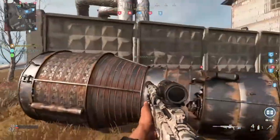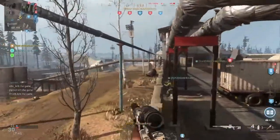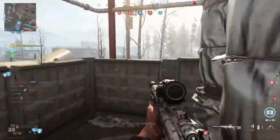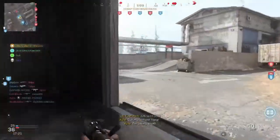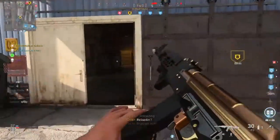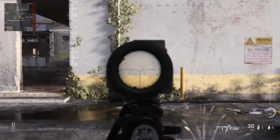Today we're going over the AS VAL. It's a submachine gun in real life, but in CoD they made it an assault rifle. We're going to be testing it out to show how well it would perform in Warzone. I would suggest using it as an SMG with the 30-round mags, or as a marksman rifle with the 10-round mags. Let's go through the testing and you can make up your own mind about the long-distance range and recoil.